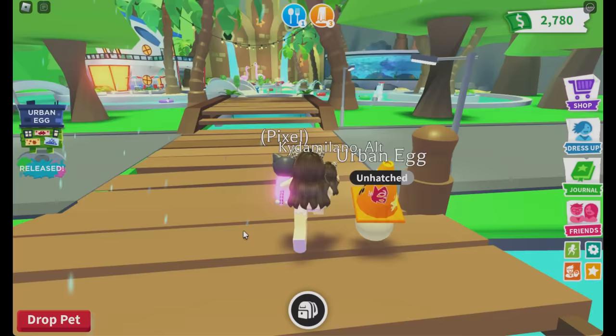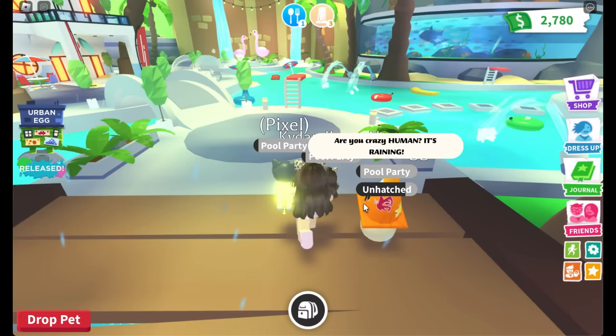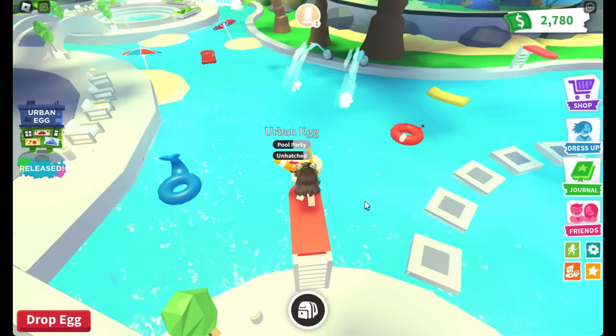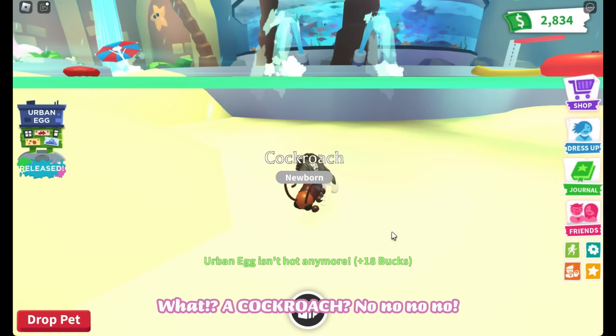Another tip: go to the pool and jump in while holding your egg — someone hatched a legendary doing it! Let's go to the pool then, it's such nice weather for a swim. The egg warns: 'Are you crazy, human? It's raining! If you do this I'll hatch into something you hate.' But I jump in anyway — and it hatches a cockroach. No no no no!